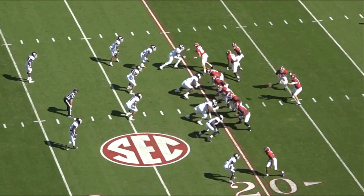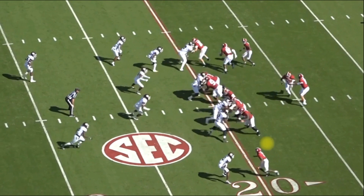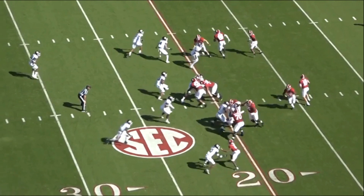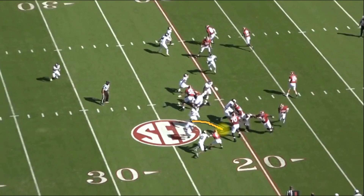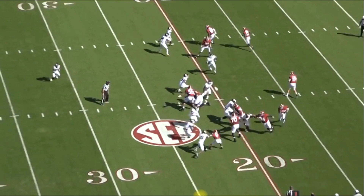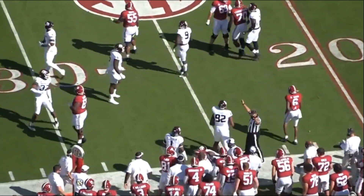Leatherwood takes a couple steps to his left. His job is to hook that defensive end, but notice the defensive end is trying to come back inside. Leatherwood sees that and decides to let him go, knowing the guard might pick him up while he picks up the defensive tackle. That's already 1A and 1B in his blocking. Then another guy comes — and Leatherwood gets just enough of him. Devontae Smith helps block down as well. That is 100% mental in-game processing, and that's a beautiful rep.